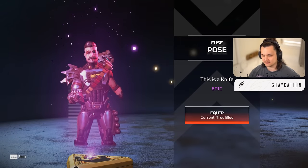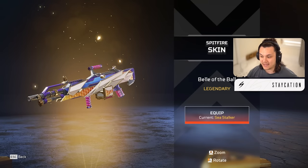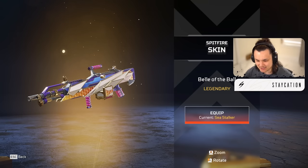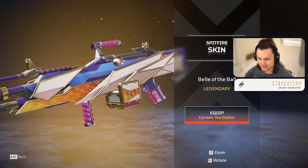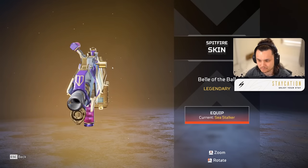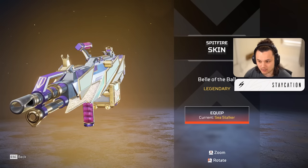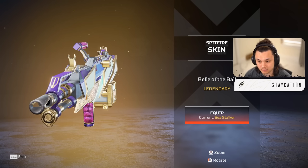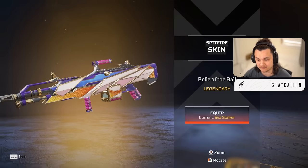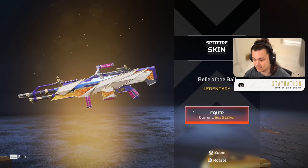We got a legendary and a Fuse pose - kind of neat. Then we got a legendary Spitfire - the Belly of the Ball. This matches the Rampart skin we got at the beginning of the event shop. I wonder if it'll have good iron sights - the bars are a little narrower but the optic itself is an interesting shape, different than the standard Spitfire circle, so it could give you a bit more visual clarity. Aesthetically I like it, I'll give that an eight. Pretty spitfire.